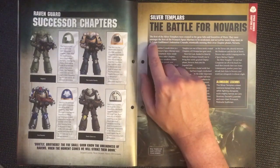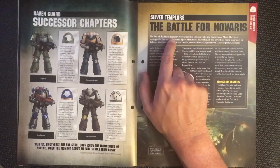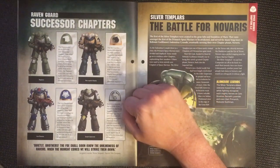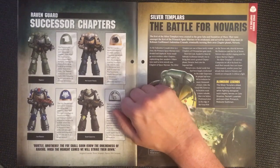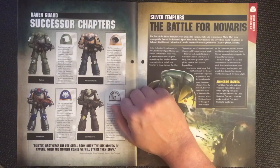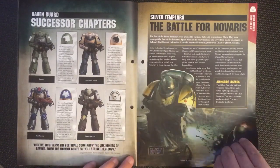Next we've got the Silver Templars and the Battle for Novaris. The first of the Silver Templars were created in the gene labs and foundries of Mars. They were amongst the first of the Primaris Space Marines to be awakened, and for many long years served in Roboute Guilliman's Indomitus Crusade, eventually earning their own chapter planet, Novaris.